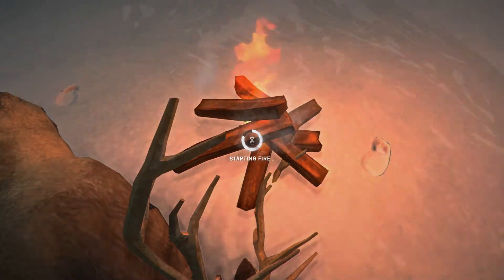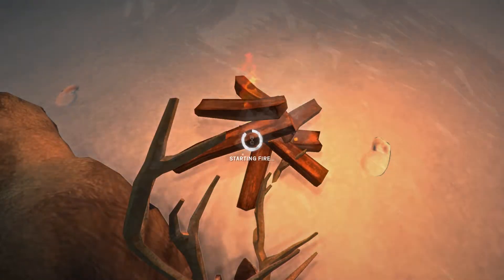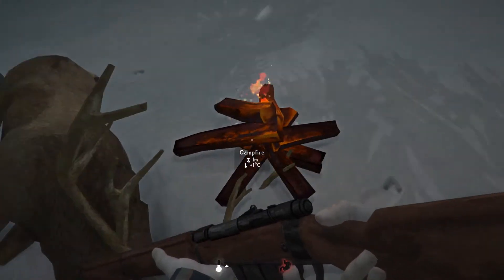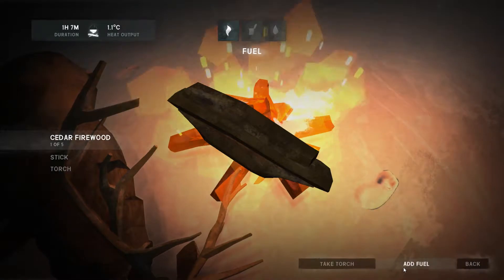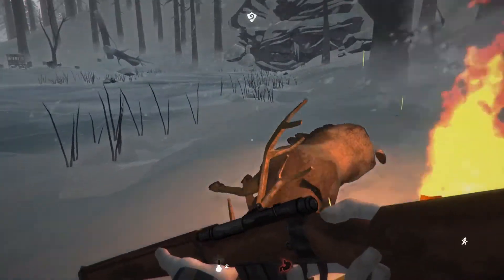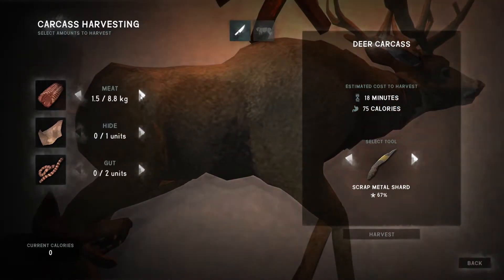This is my strategy whenever I'm harvesting carcasses - we saw it in the last video where we did this. Light the fire next to it. That did it - okay, we'll keep that going. We've got a 2 hour fire as it stands. That keeps the wolves away and allows us to harvest to our heart's content.